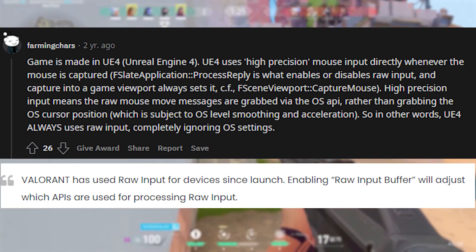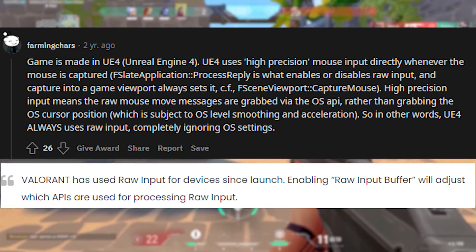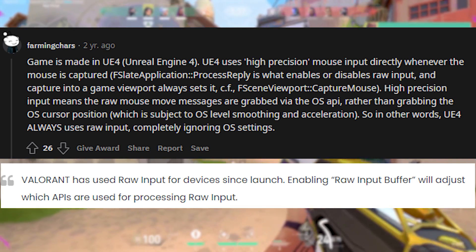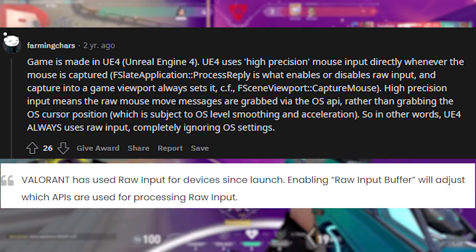Valorant is made in Unreal Engine 4, and Unreal Engine 4 uses high-precision mouse input, which means that everything that is inputted into the game is direct. So everything that is applied to your mouse by your operating system, such as smoothing and acceleration, is completely bypassed.